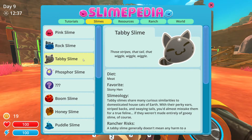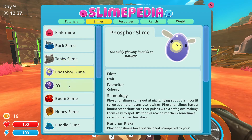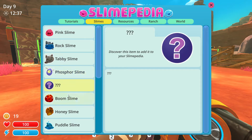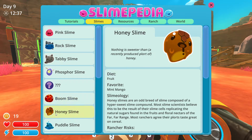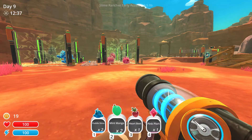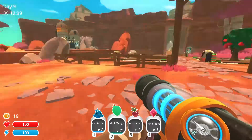Stony Hen is the favourite of the Tabby Slime. Q Berry is favourite for Phosphor. One I haven't discovered yet. Briar Hens are really good for the boom slimes. The Honey Slimes like mint mangoes apparently, so let's grow some mint mangoes.